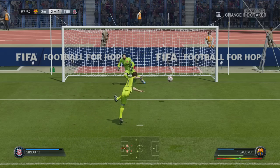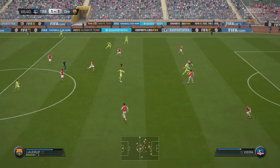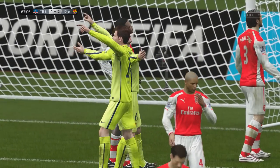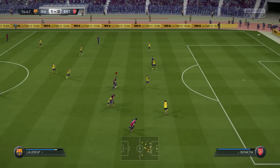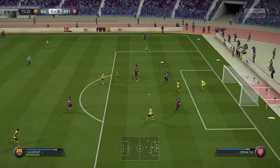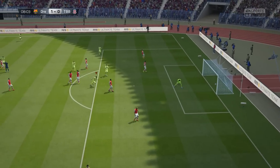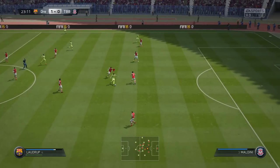We're now on to the Laudrops — I'll show you four goals that I scored with Michael Laudrop first. There was a penalty, normally I would let Brian take it but since Michael won the penalty he got to take it. Another solid goal — good positioning, good finish. Then we've got two of the better goals I scored with Michael Laudrop: his dribbling is awesome, pace is great as well. The skill moves just work so seamlessly well and he can finish the ball — a nice chop and a solid finish showing that 73 shooting is a complete lie because he can definitely shoot better than that.